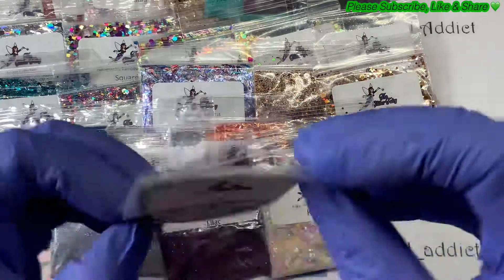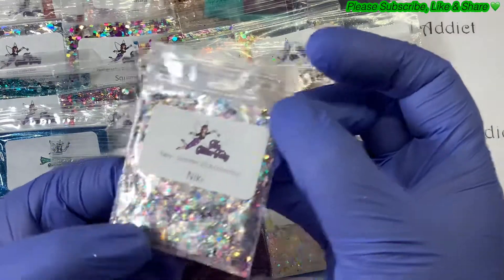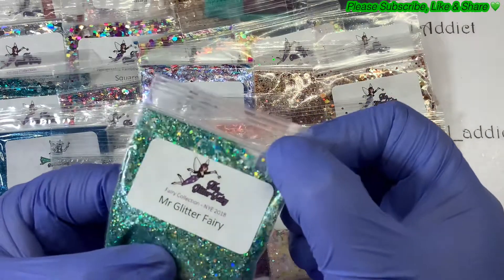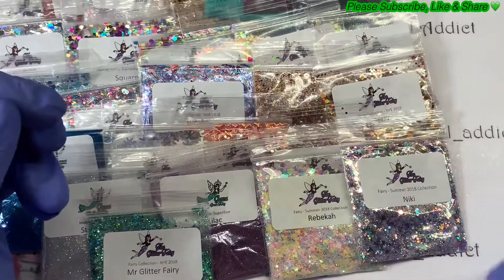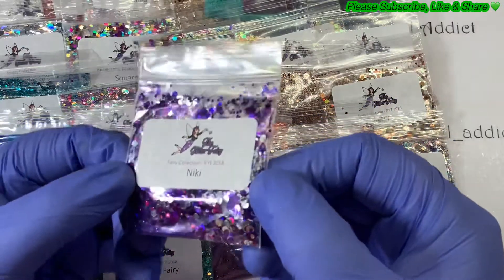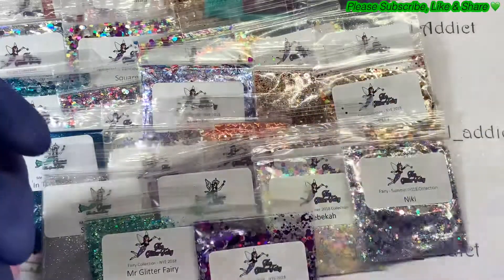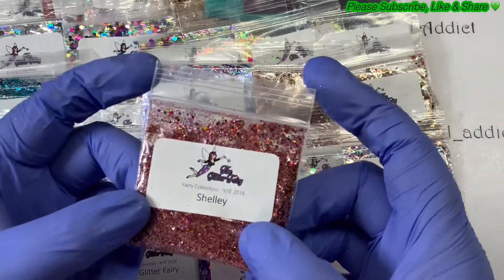And this one is Nikki — stars, hexes, small and medium. Looks like there are lilacs in there and silvers and a deep purpley hex as well. Mr Glitter Fairy — lots of greens, golds, silvers in there. Amazing what you can see when you've got your glasses on! This one is also Nikki — that's a real Cadbury's purple and silver. Hexes and dots, looks like there's a little bit of vine in there at the back. That's pretty. And Shelly — Shelly is the last one, so we've got lots of pinks going on and some golds.